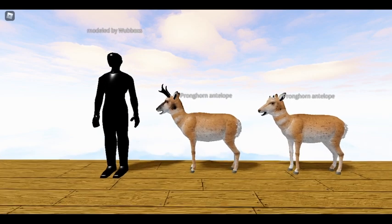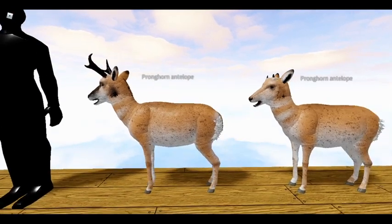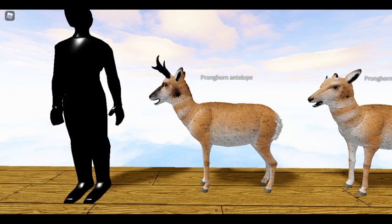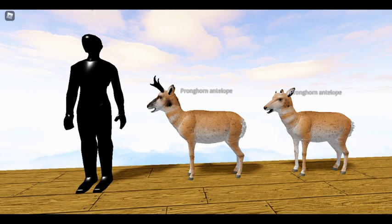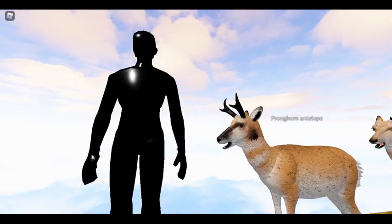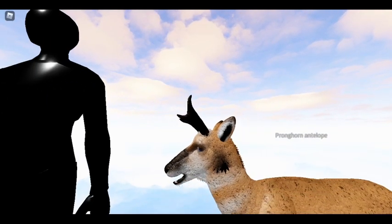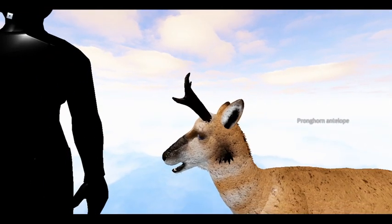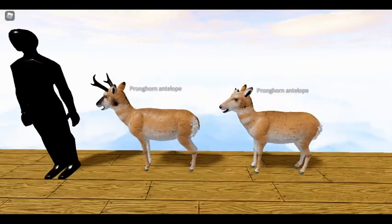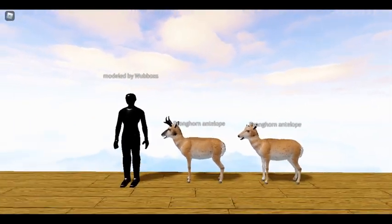The pronghorn is an ungulate — it's actually related to giraffes, not antelopes, which makes the name pronghorn antelope kind of confusing. It can be found in the North American prairies and Yellowstone, and can run up to 61 miles per hour, making it a really fast animal. The males have these horns that give them their name — they are not antlers, they're actually full-on horns. Here you can see the doe, next to a 1.5 meter human.